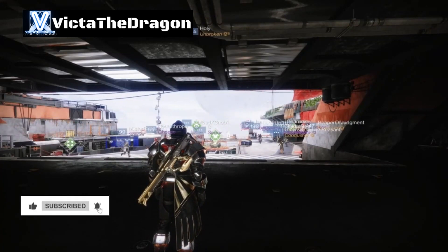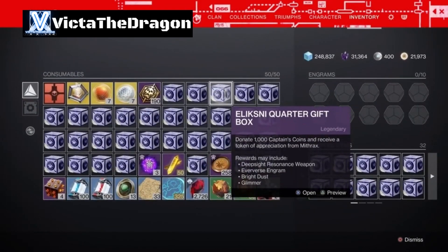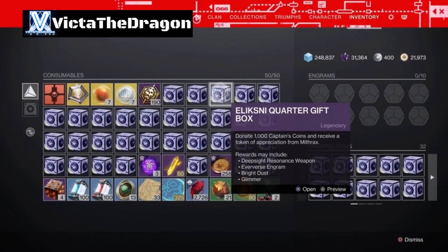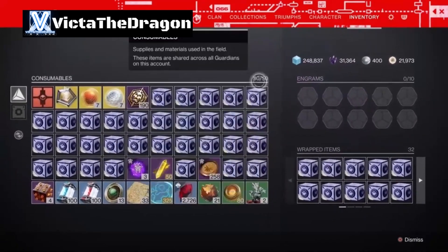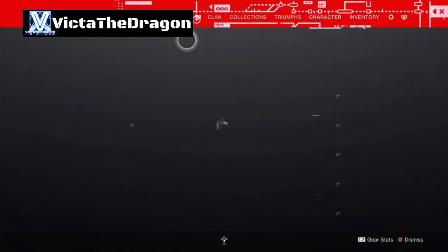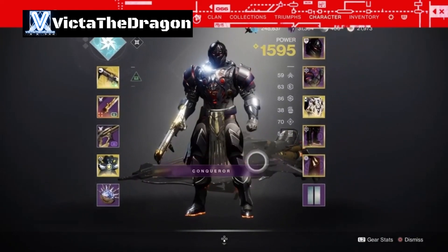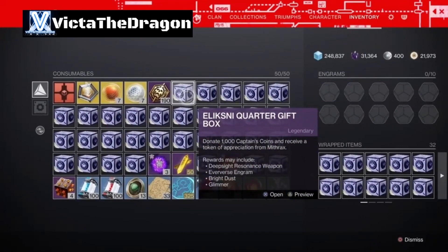Hey, what's going on guys, welcome to Destiny 2. In this video I'm going to be opening up a load of these recently introduced Elixney Quarter gift boxes. I do apologize, I am currently sick so do bear with me. As you can see I do have 32 in my consumables and I also have some in my Postmaster. I've gone ahead and cleared everything so I've got enough room to see what loot we get.